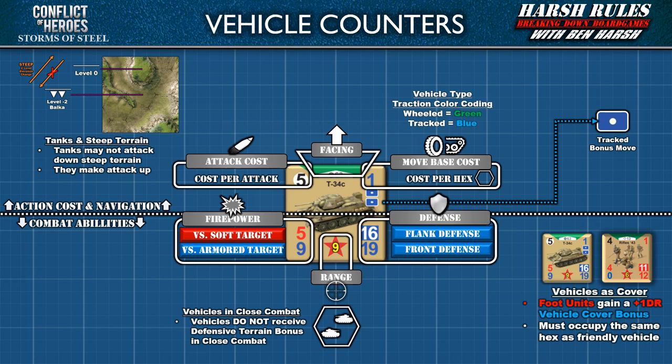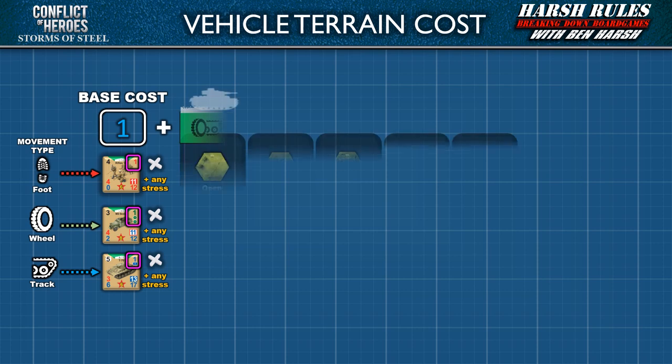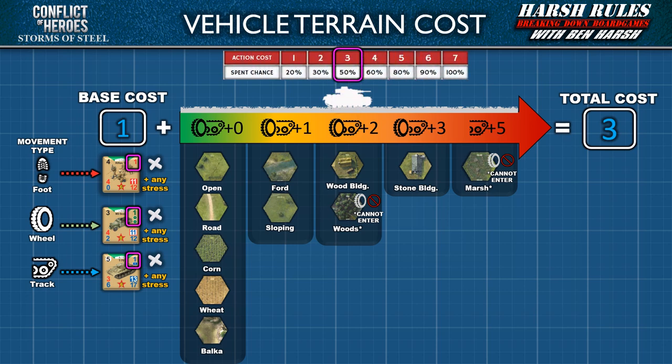Next, we're going to take a closer look at vehicles with their bonus movement ability. With vehicles, the overall movement calculation remains the same — the vehicle sums their base movement cost and any stress with the cost of the hex's terrain to arrive at a total cost. That total movement cost is then mapped to the spent check table, and a custom 10-sided die is rolled to see if the unit becomes spent. However, vehicles handle terrain differently than foot units, and the terrain cost to enter a hex may be more or less than you're accustomed to.